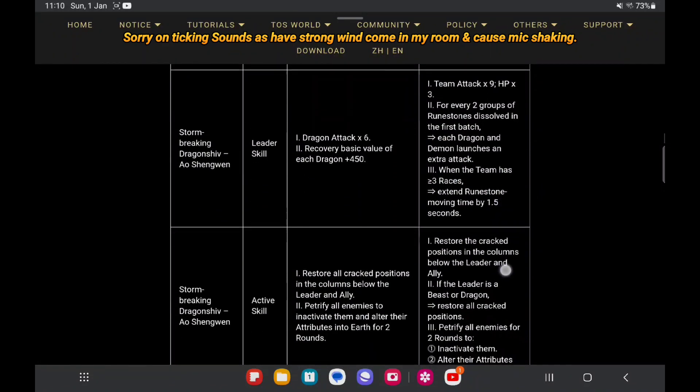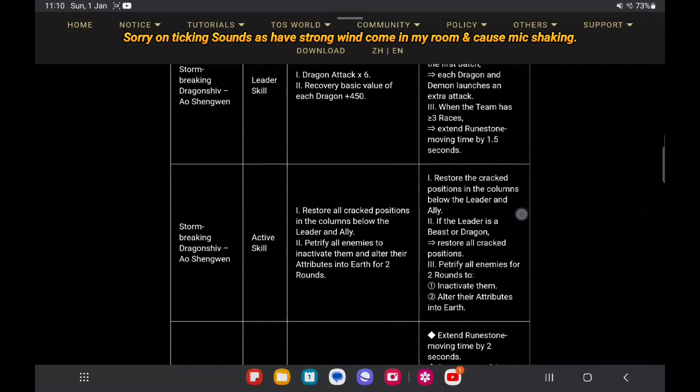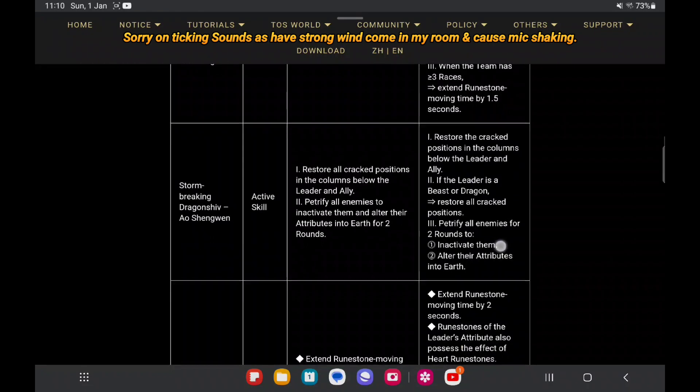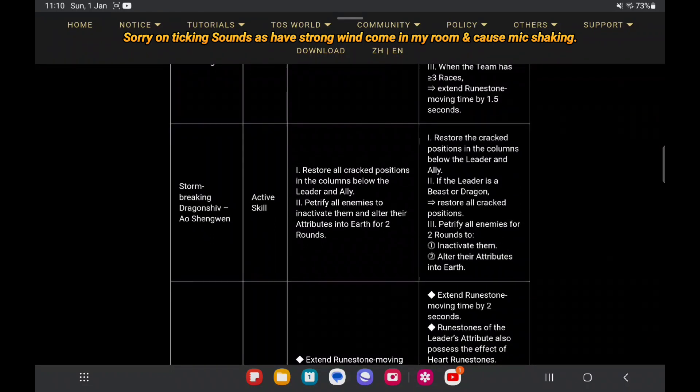Now let's look at the Awesome One. When it first came out it was quite disappointing because it only restores the cradle result only for leader and ally. But now it changed — it restores all the cradle positions in the column below when leader and ally is below leader and ally, and if the leader is a Beast or Dragon, it restores all cradle positions.